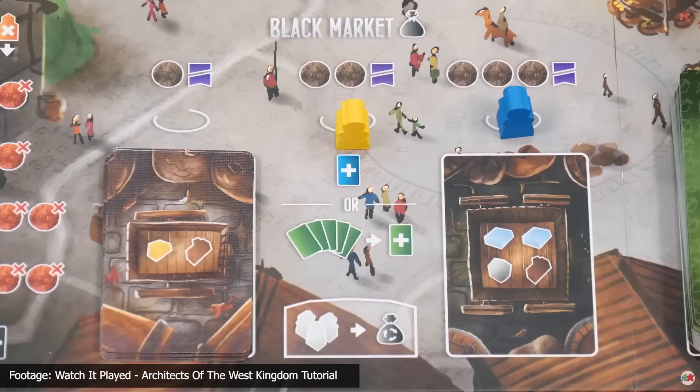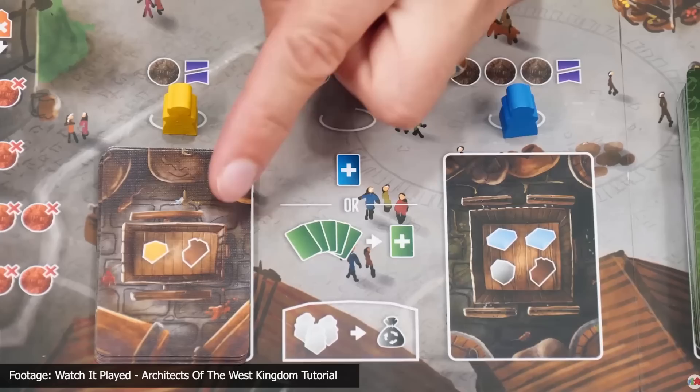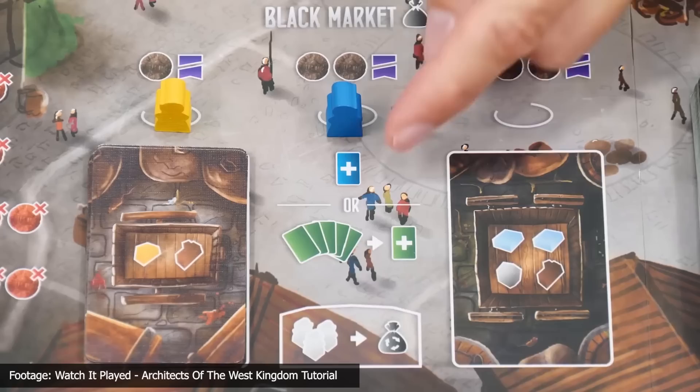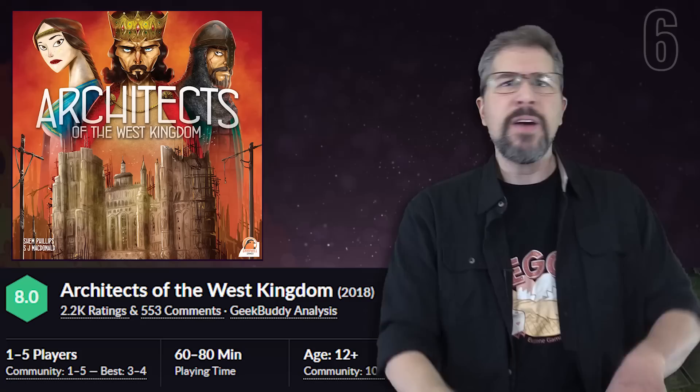Returning to our countdown for a second time and climbing three spots to end the month at number six is Architects of the West Kingdom by Garfield Games. This game is set against the backdrop of constructing various buildings and advancing work on the Archbishop's Cathedral during the Carolinian Empire circa 850 AD. Throughout the game, players will need to make a lot of moral decisions, but those decisions may end up coming at a cost because each player's virtue will be judged at the end of the game.